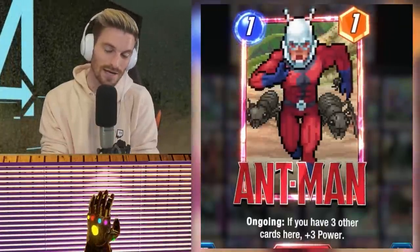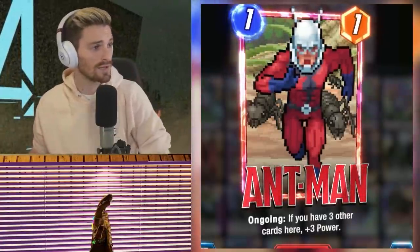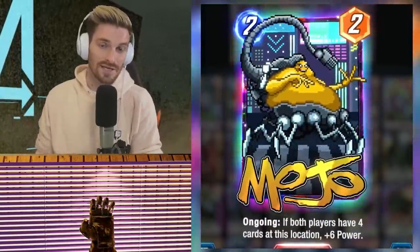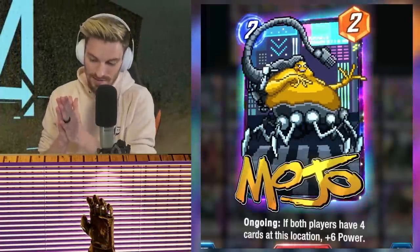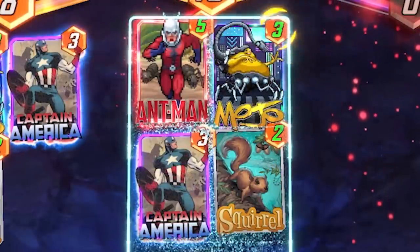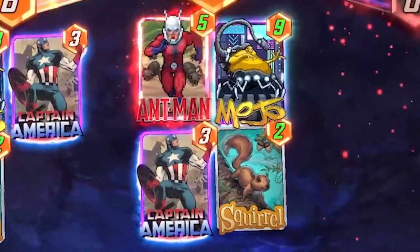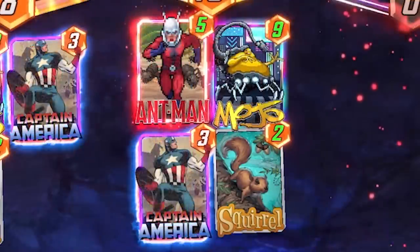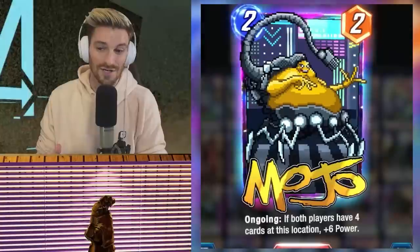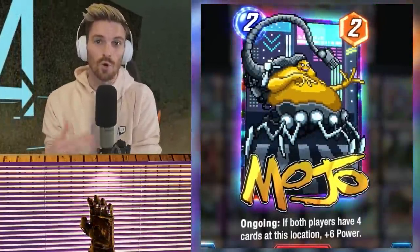Ant-Man is a one-four if you have other cards at the location maxing it out, which most of the time we will — great card for an early turn. We've got Mojo, one of the few Pool Three additions you can upgrade this deck with. Mojo is fantastic and spikes the deck's potential pretty quickly. His ongoing effect gives him plus six power, making him a two-eight, if both players have four cards at the location. Your opponent is usually going to challenge your Armor location and not your Cosmo-Destroyer location, so this one is fantastic.